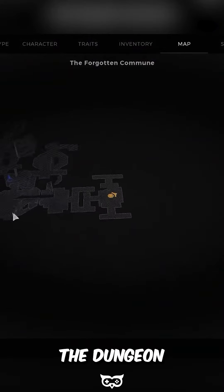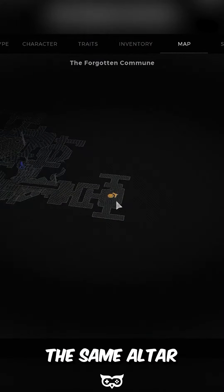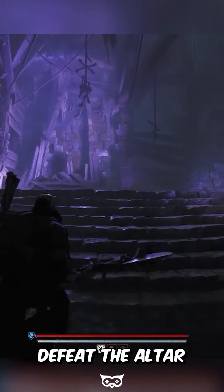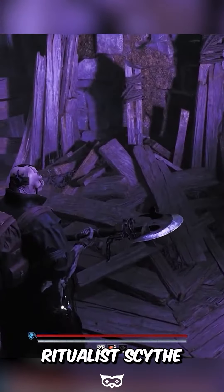Proceed towards the end of the dungeon. As you approach the conclusion of the dungeon, you'll encounter the same altar. Repeat the process — defeat the altar to acquire the Scythe Hilt, the second part of the Ritualist Scythe.